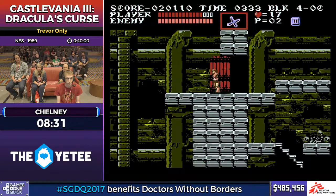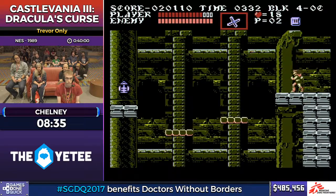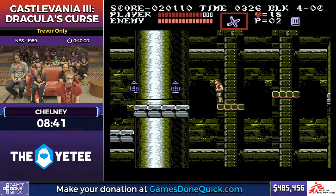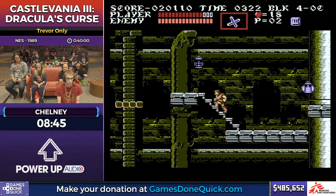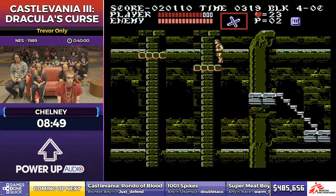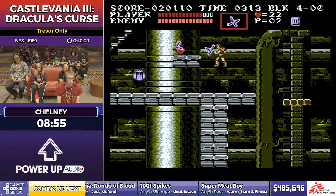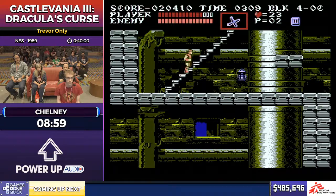Speaking of Trevor, some of these platforms can be really, really tight jumps. Trevor's jumping is not that good in this game. Since Trevor doesn't have any movement-related abilities other than damage-boosting, with one really big exception, he more or less has to take the intended route through every screen.